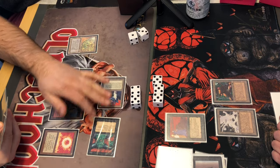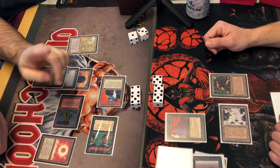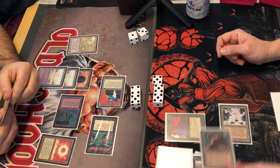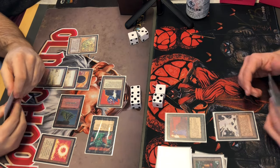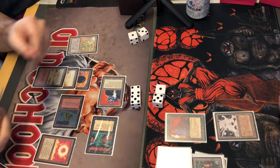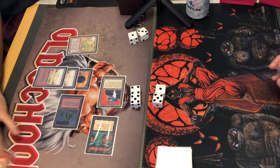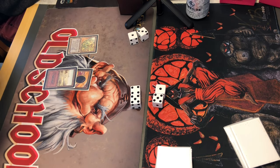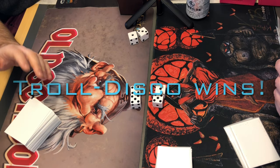Is he keeping his Serendib back? No, he's attacking with it. I'm blocking the Juzám Djinn because I don't want to get burned out. I try to block it but he just Bolts it. So I'm taking nine, down to six. The reason I blocked there was because a double Bolt otherwise would end me. He just runs away with it — so much power, and that Mind Twist on top of it. That's game. Disco Trolls takes the first one, one to zero.